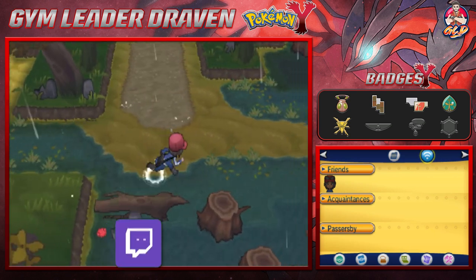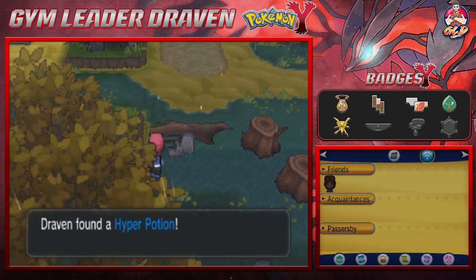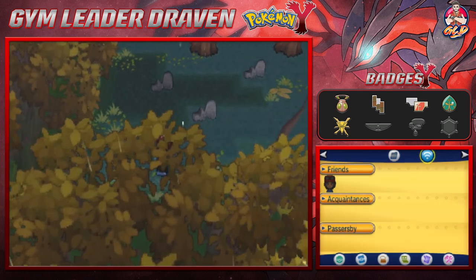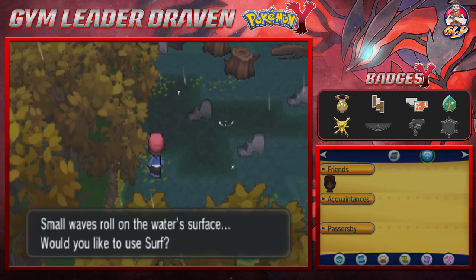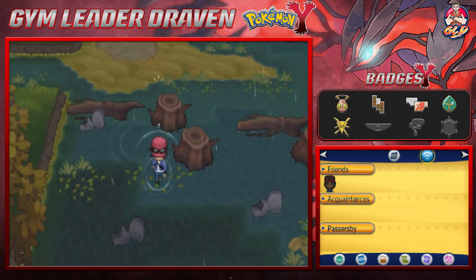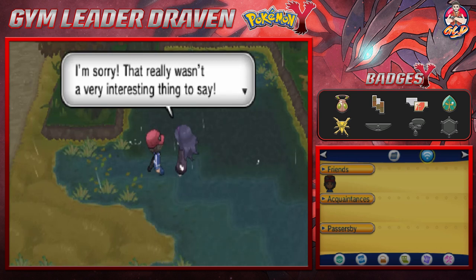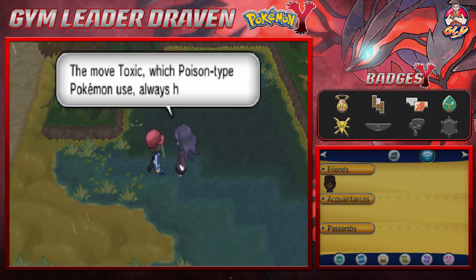There's an item here — you can Surf right here to find a Hyper Potion. Surfing across — not much on the other side. There's one more trainer here though. She says when she looks at the swamp she can't help but think of poison — she apologizes for the uninteresting comment and gives us TM06 Toxic, which is going to come in handy later in our adventure. We need another Repel — good gravy.